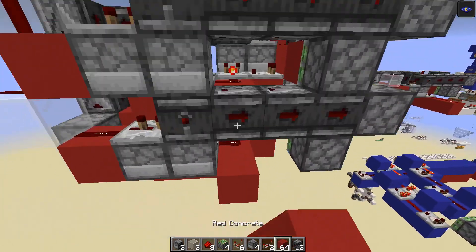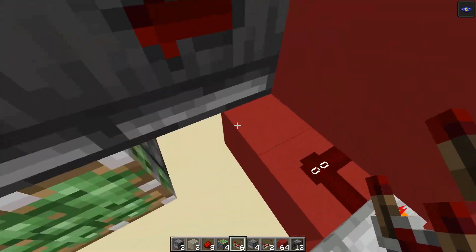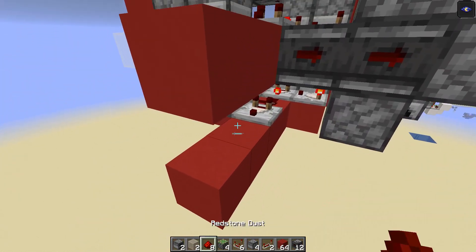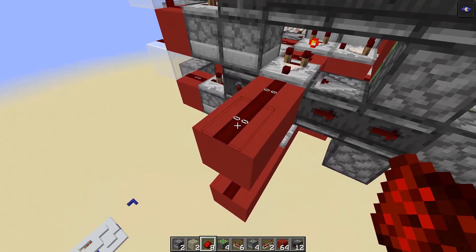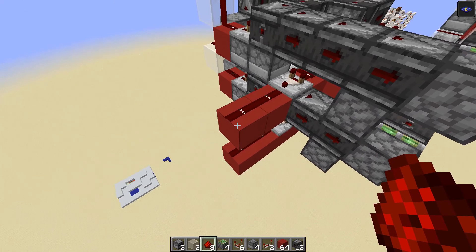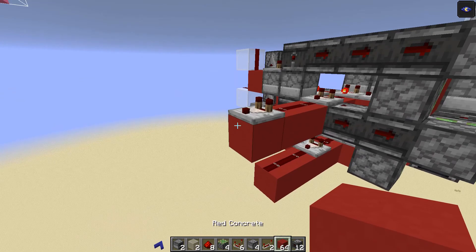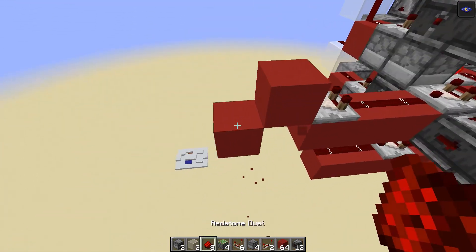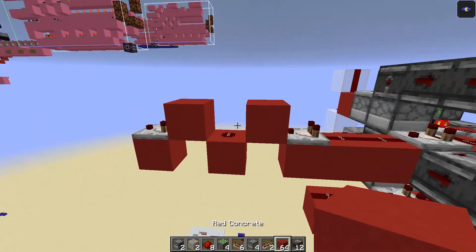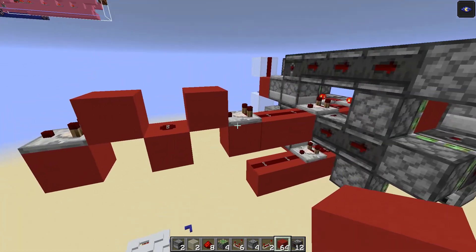We're going to read out with comparators: place a comparator there and a comparator there to read out our signal, then two blocks here and two blocks here. We're reading this value on this redstone dust. If you want to preserve this signal — for example to take it to a seven segment display — have a comparator running into a block, into redstone dust, into a block, into a comparator, and simply repeat that circuit to perpetuate the signal at the same strength whilst using minimal blocks.